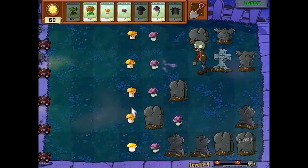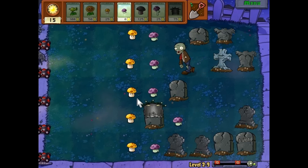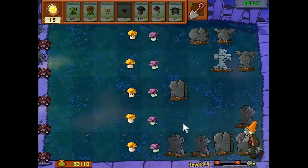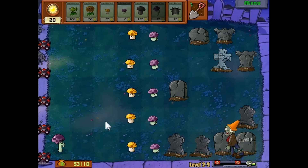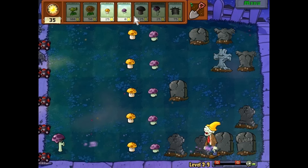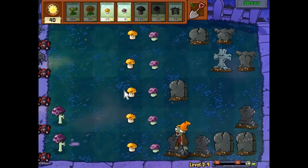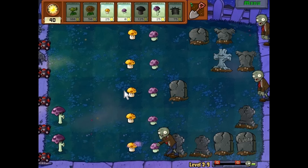Practically, you need to remove the graves as much as possible. If you have 375 sun, remove the graves — they will give you money, and always remember to grab that money. The Scaredy Shrooms are best at the back. Put the Scaredy Shrooms at the back, because otherwise when a zombie comes close to them, they go all scared, drop into the ground, and just get eaten.